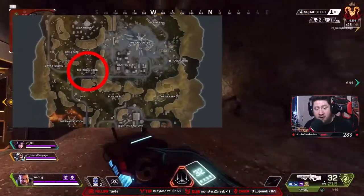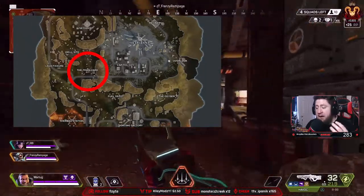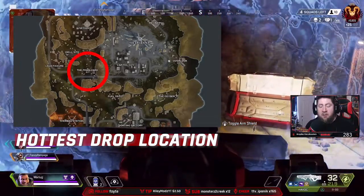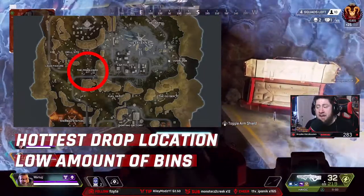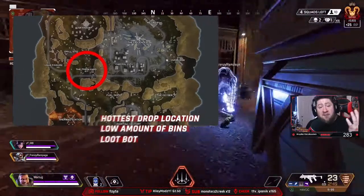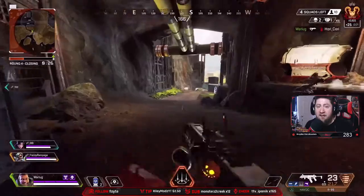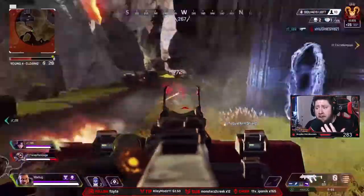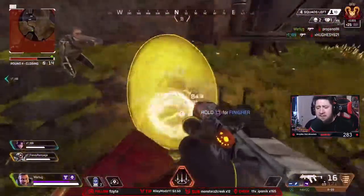Next on the list is Train Yard. Since Season 3 and World's Edge launched, besides Capital City, Train Yard might be the hottest drop in the game. It's located towards the center of the map. It has a decent amount of supply bins and a bot that spawns there which, nine times out of ten in my experience, gives you a vault key — and there's a vault right next to it. Get the bot, go to the vault, get some loot. You also never have to worry about rotating out. If the zone is up toward Sky Hook, you can rotate toward Lava Fissure and Drill Site.